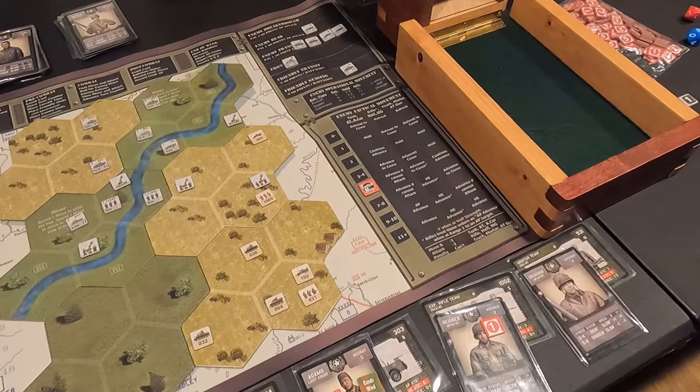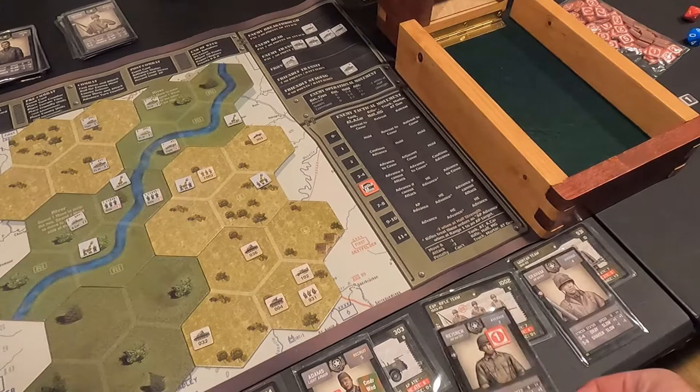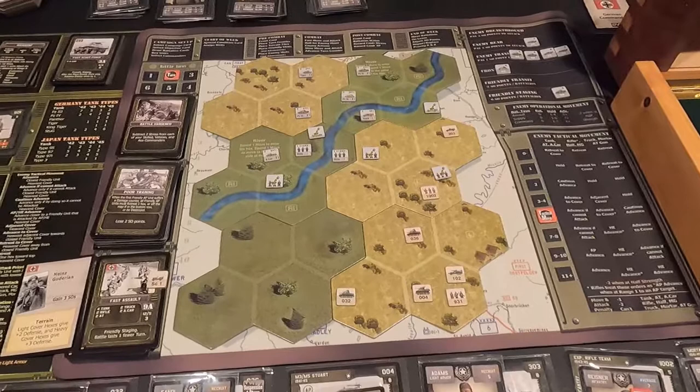My experienced rifle team has to do something drastic. They move out but it's minus two and a stress. If I attack and stay here, they can't fire at me. If I move him into there he comes in range of the armored car and all the tanks — at least he's in cover here. I decide to leave him there. That's it for turn two — we go into turn three.